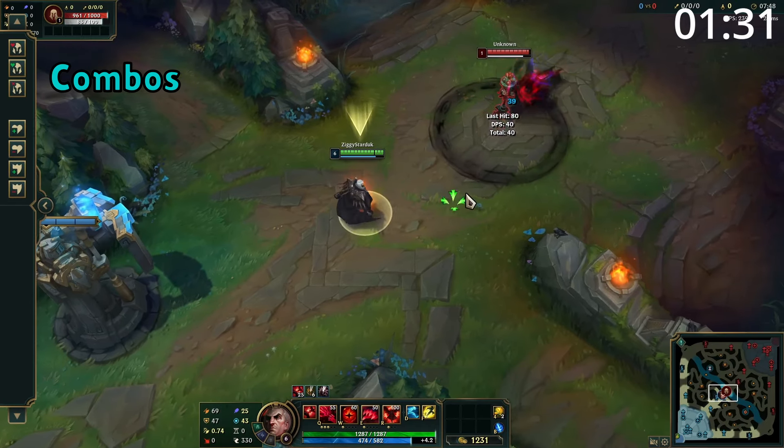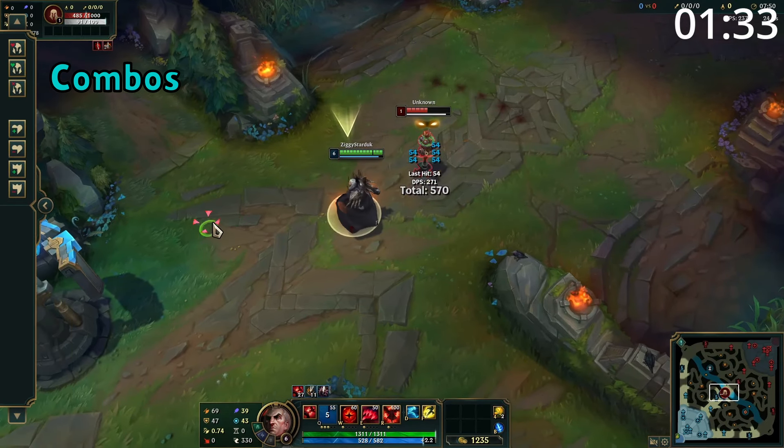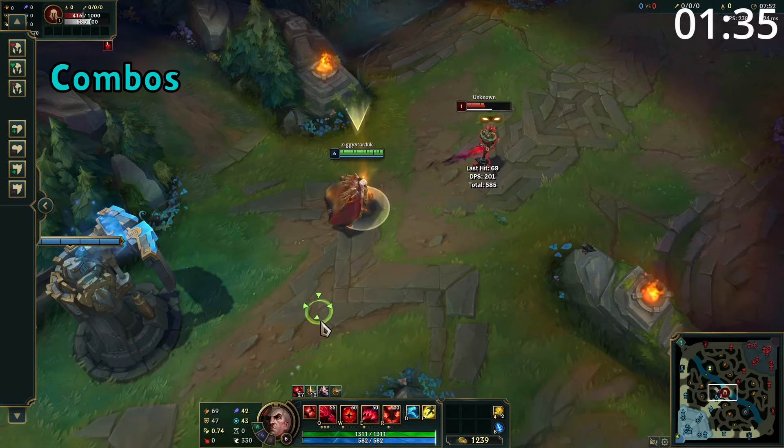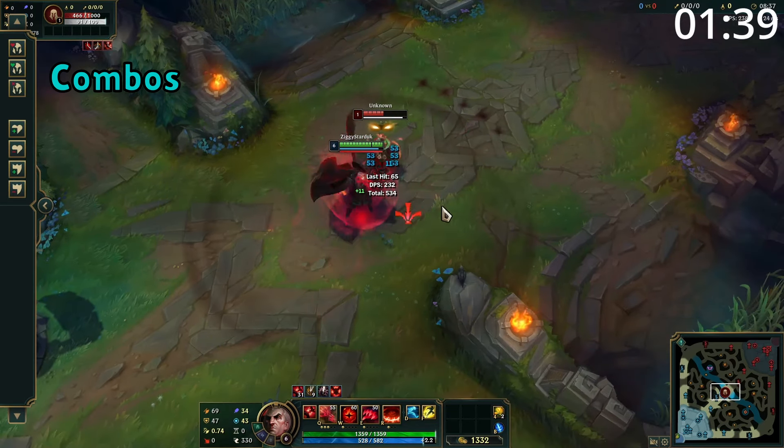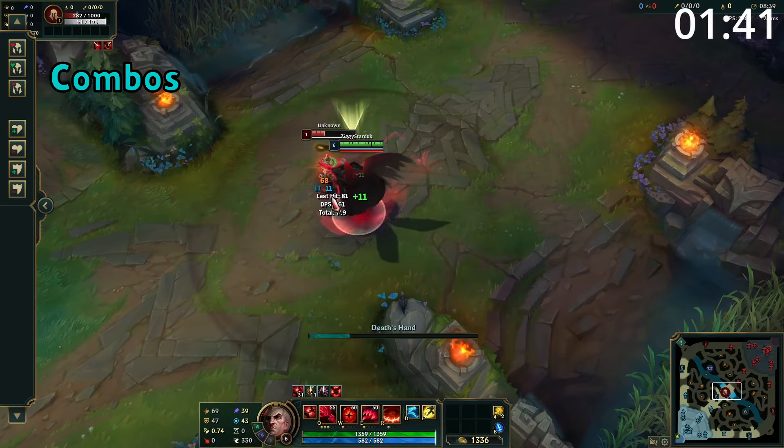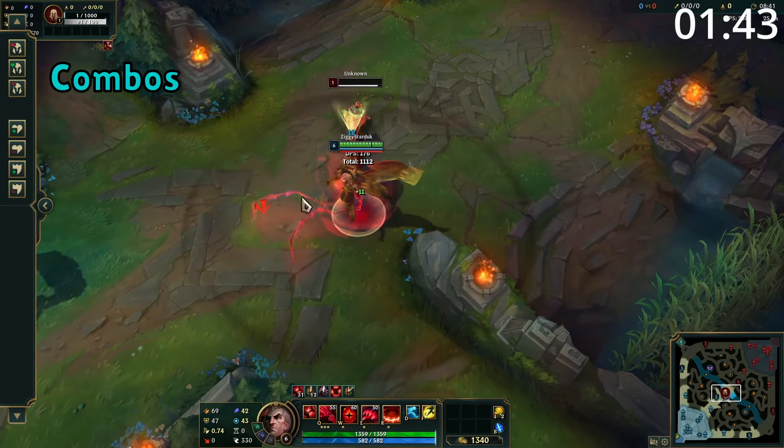A good quick burst combo is to use your E or W first into the other ability. Follow up by reactivating your E into an auto-attack and your Q. And for your all-in combo, use E and W into reactivating your E into your ultimate with an auto-attack and Q. From here, simply spam away with attacks and abilities using your ultimate explosion as well.